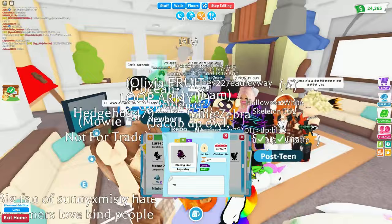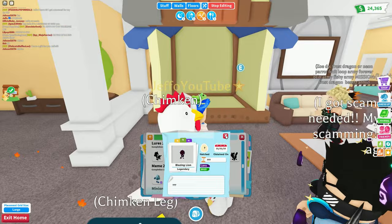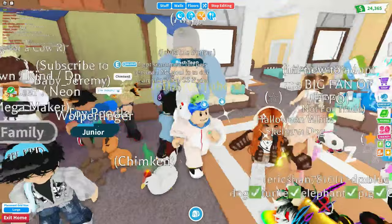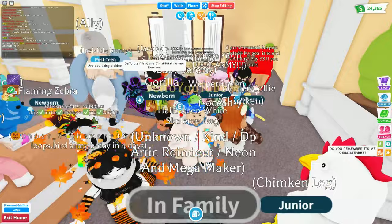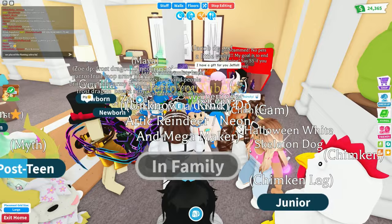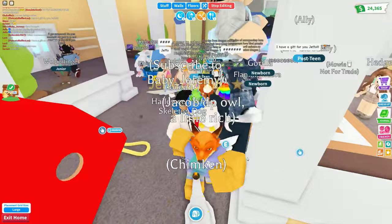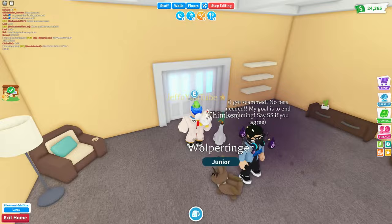Oh bro, I just realized we didn't place our bait! Okay, so we're gonna put the flaming zebra bait here - that's a 30 minute timer. We're gonna put the ash zebra bait here too. So we placed the flaming zebra bait and the ash zebra bait - now we just have to wait 30 minutes. But after that you can put in the cookies and that's how you get the blazing lion and all that other stuff.